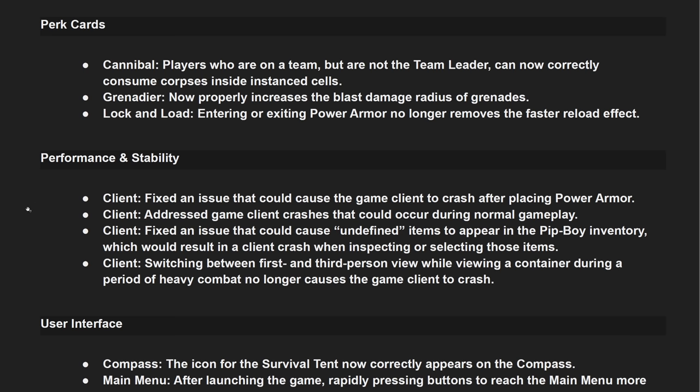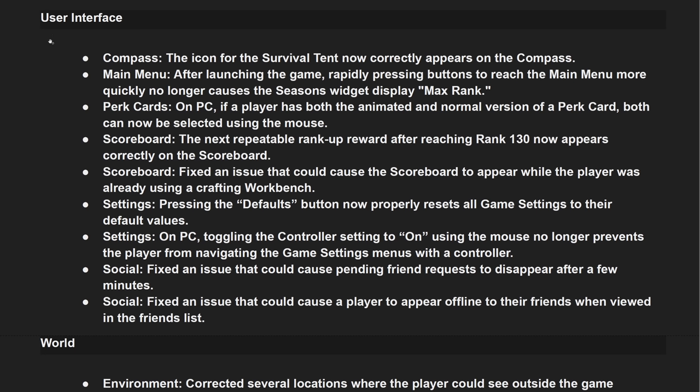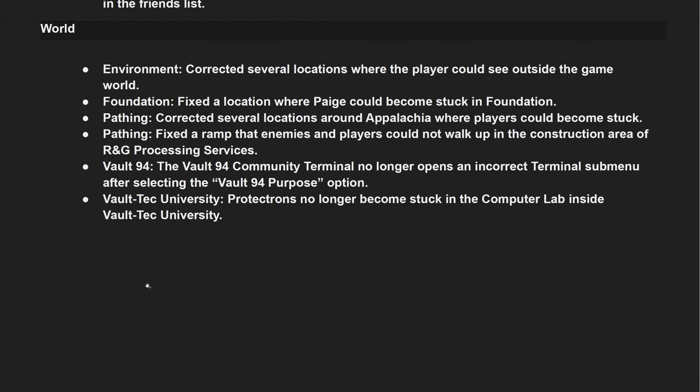Performance and stability fixes — hopefully it will be more stable. User interface fixes: fixed an issue that could cause a player to appear offline to their friends when viewed in the friends list. World fixes: corrected several locations where the player could see outside the game world. And that concludes the patch notes. There's not too much apart from Fallout Worlds. Let me know when you start playing if anything suspicious is going on — as always, thank you for watching and see you in the next one.